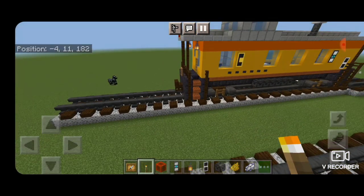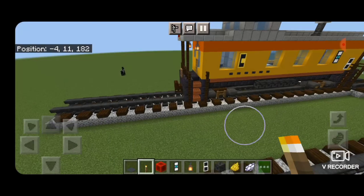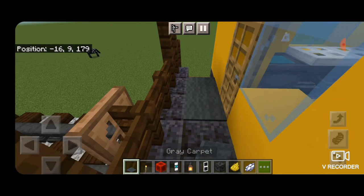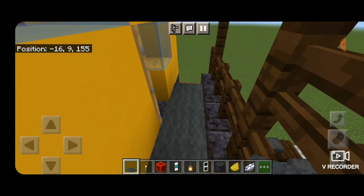Then grab some gray carpet and put three gray carpet across the porch on each end.